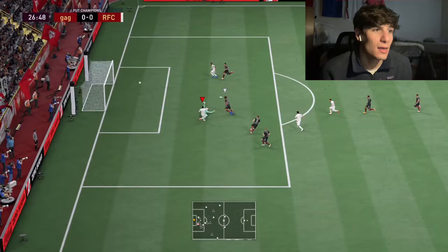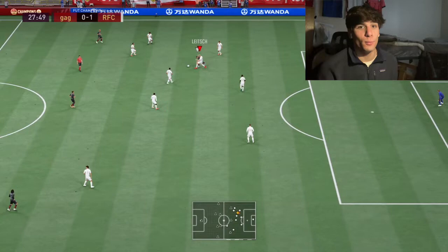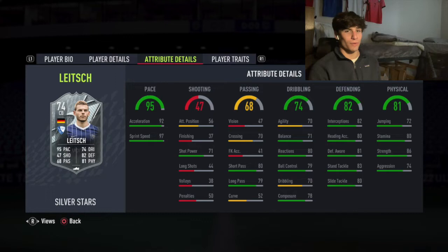His stamina is 80, which is really good. Schlotterbeck's headliners card has 75 stamina, and this guy's got 80, so he has more than enough to keep up with pacey attackers for 90 minutes. Strength is 86, gets plus five on basic — I'm really happy about that, though I wish the plus five was on aggression instead of strength.